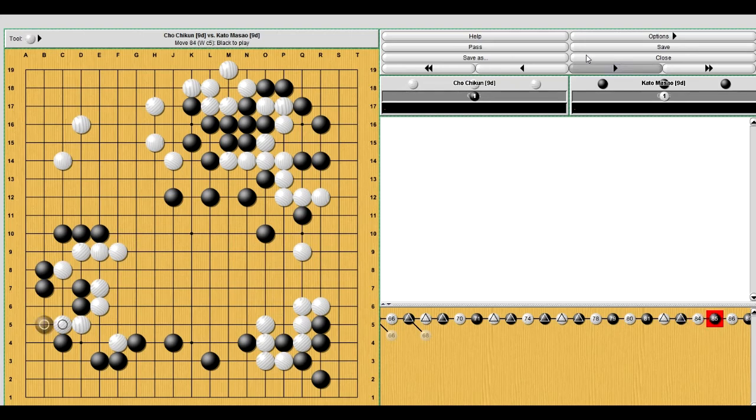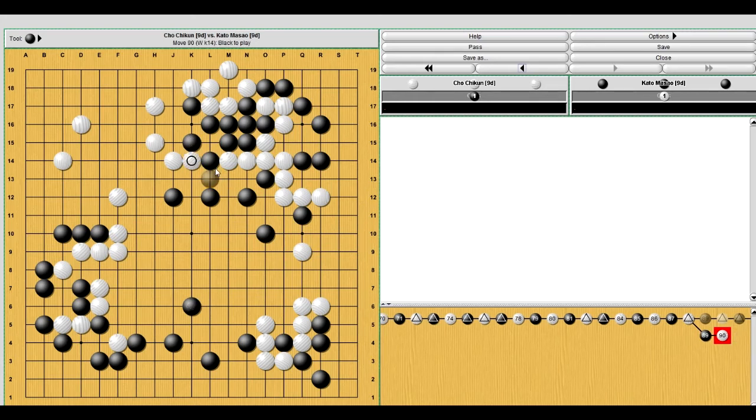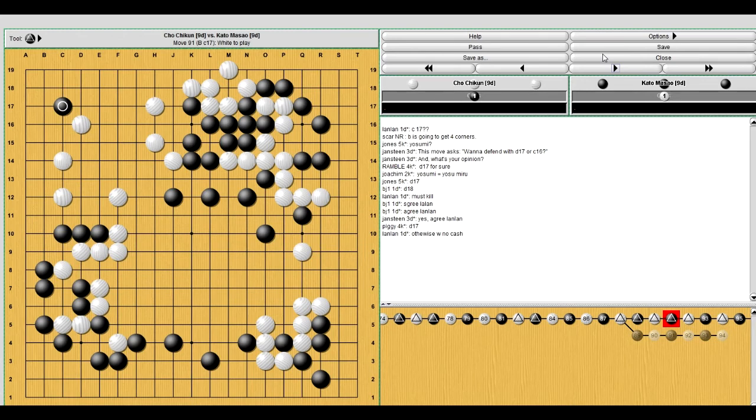He realized that at this point, if black plays somewhere else, white can cut here. This is a very complicated position — I don't understand it too well. But I'm assuming black has to protect that, and white can peep. I think that's kind of what white's aim was. Something tells me that this move was actually a very big move and is what helped white win. Black didn't see white's intentions. So he has to respond now, and white is able to secure more of the left and secure the middle territory. Now black has to invade because I think he realizes he's in trouble.